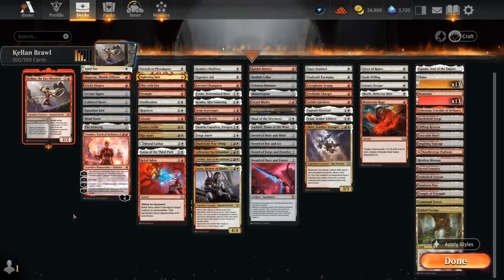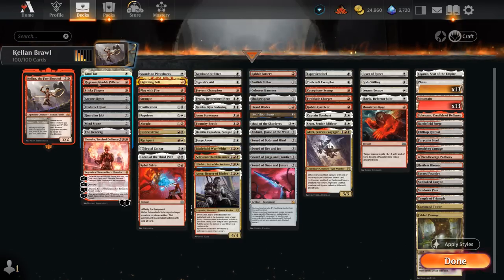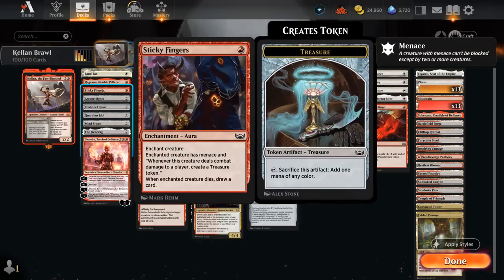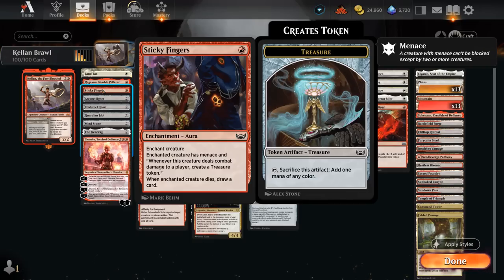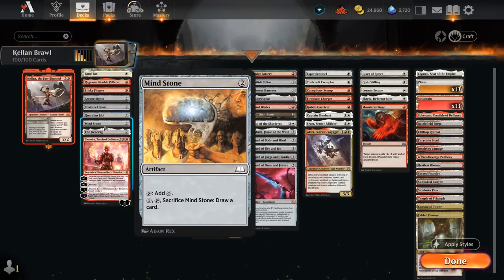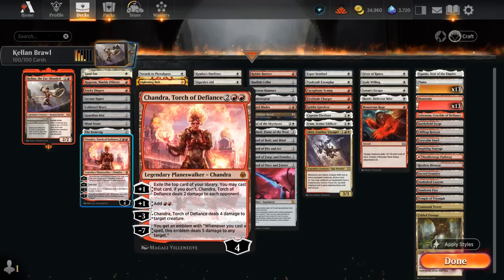Starting with mana acceleration: Land Tax doesn't ramp us but ensures we keep hitting our land drops, especially on the draw. Raghavan can make treasure tokens when it hits the opponent — also a nice one to suit up. Sticky Fingers goes on a creature and makes a treasure token when it hits the opponent, very nice with double strike. Then the ramp artifacts: Arcane Signet, Cold Steelheart, Guardian Idol, Mindstone, and the new Ironcrag, which has great synergy potentially turning into an equipment. And Chandra — makes extra mana with the plus-one but also gives removal with the minus-three.